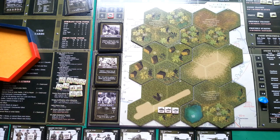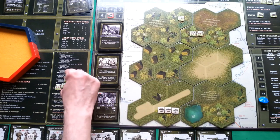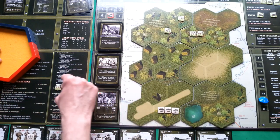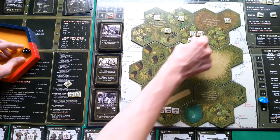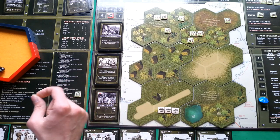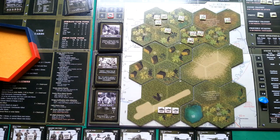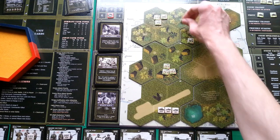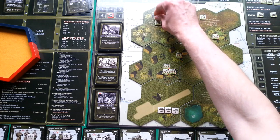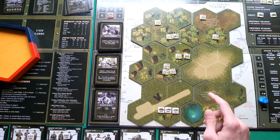Now we set up Japanese units. Rifle teams are placed on hexes 9, 2, 9, and 6. Anti-tank on hex 4 and 1. Machine guns on hexes 8, 8, and 1. Mortars on hexes 3 and 1. No tanks — this is good. One nasty additional rule: enemy mortars gain plus 2 range and plus 2 on attack rolls, so we'll really hate the enemy mortars in this battle. Rifle teams advance two hexes, anti-tank once, machine guns once.